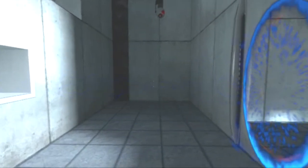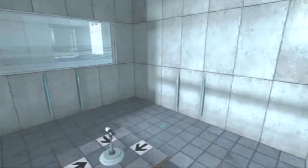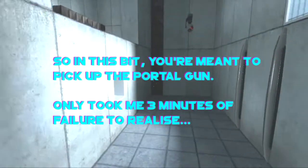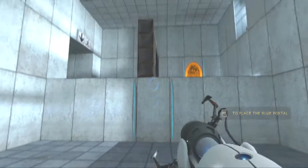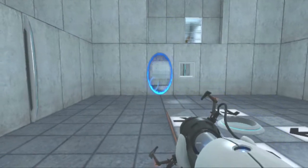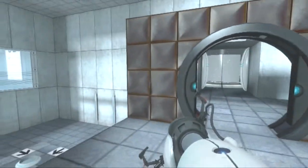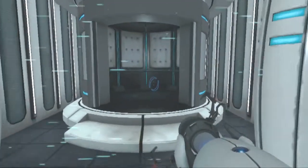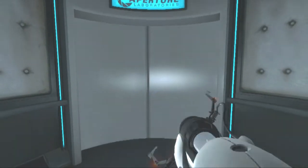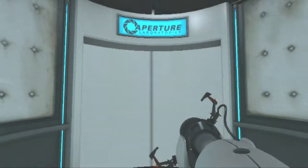We're going to wait for a portal to be shot into this bit, and that'll let us into wherever the other end of the portal is facing. Now we're up here — that's good. You are now in possession of the Aperture Science handheld portal device. With it you can create your own portals. These intradimensional gates have proven to be completely safe; the device however has not. Do not touch the operational end of the device.